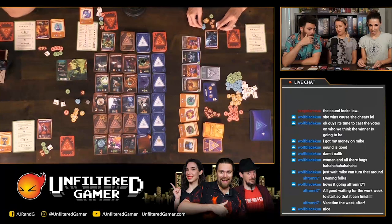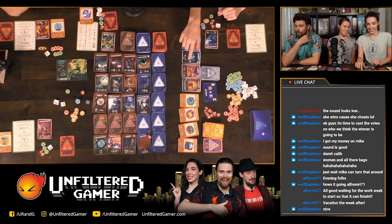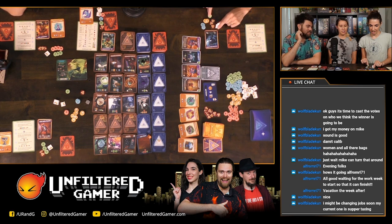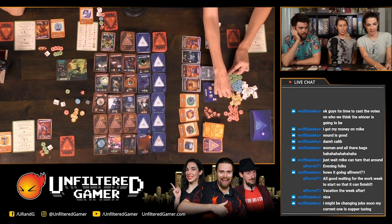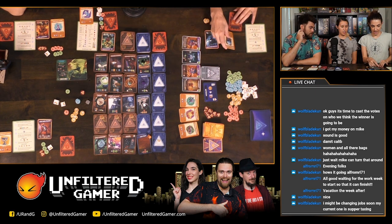One treasure card gives one victory point for every two treasures you have — that's amazing. Another player turns in three blue and one backpack for the Goblet of the Tide — five points. That's a strong purchase.